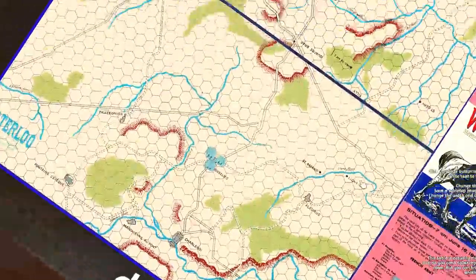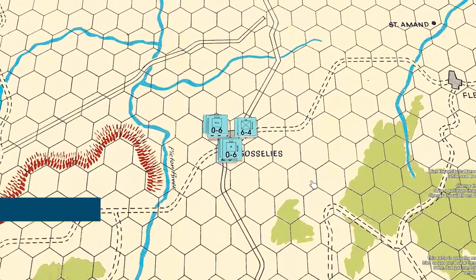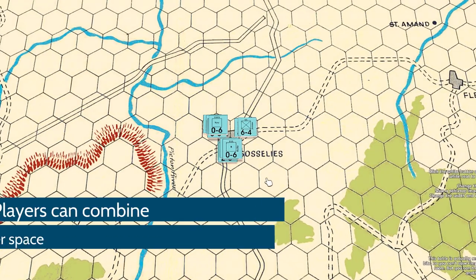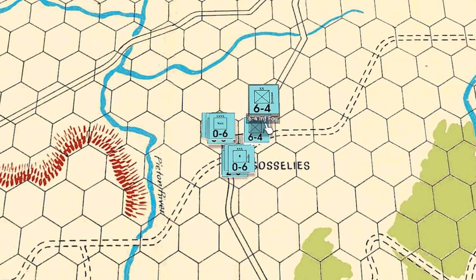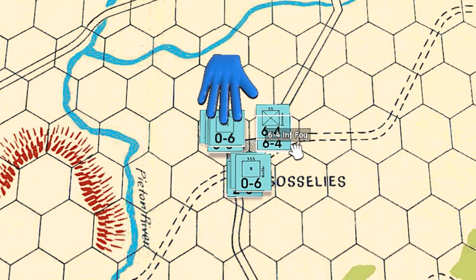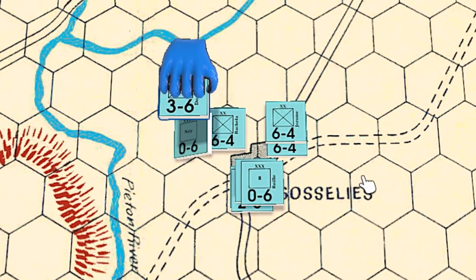This game was innovative in that — unlike chess — you can move any, some, or none of your units on your turn, and you can move them less than their full movement factor. That's just the maximum they can be moved in any direction or combination of directions. When moving a stack, the slowest unit dictates the speed for the stack, but you can split units up if you want to send faster ones ahead.